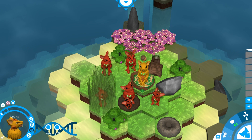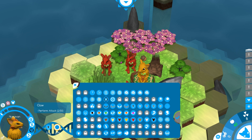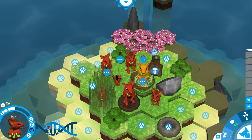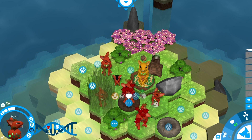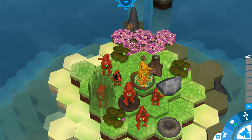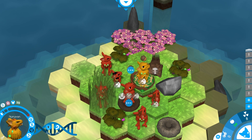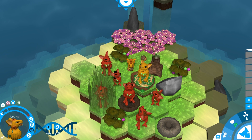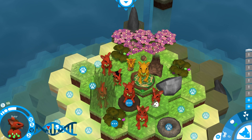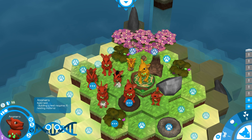We have a little bit of different fur here — a sort of golden color, which is perfectly fine. You can change that if you want. Pop out there, come down here, skip to the next day. You've still not grown — are you ill? 'Common cold: this animal is sick due to low immunity or because it was infected by another animal.' Well, that's really not good. Let's build a nest — oh, it requires nesting material.